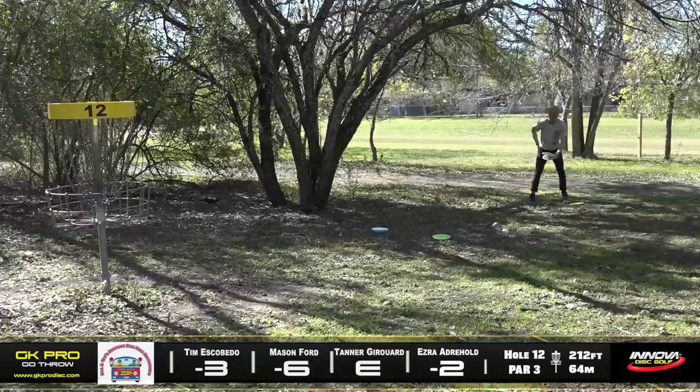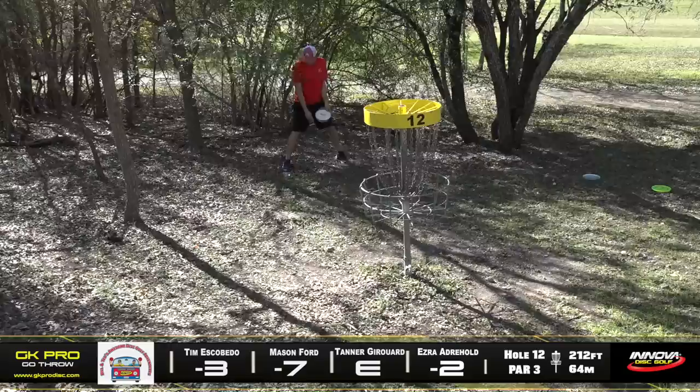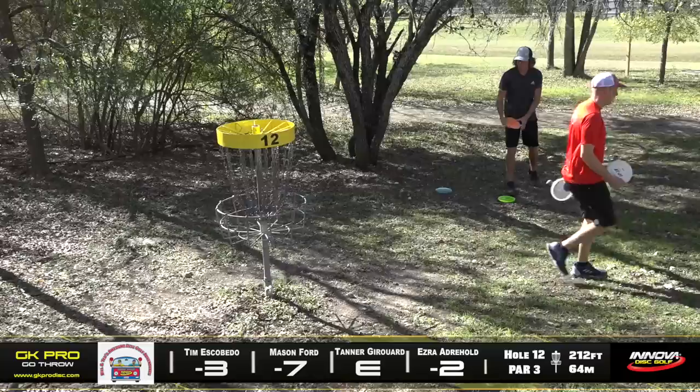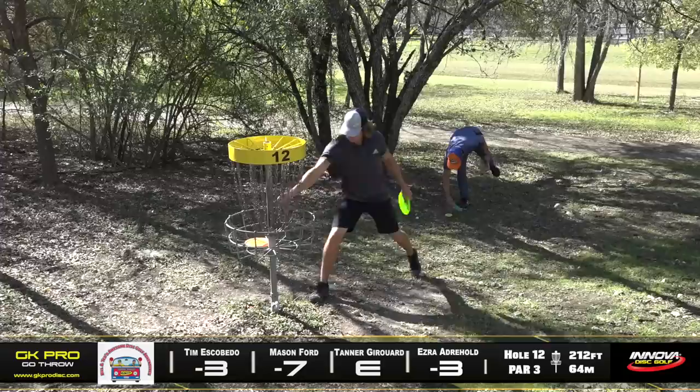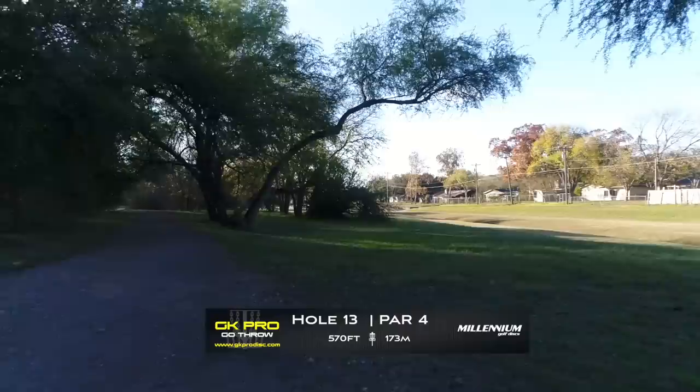Here's Mason — he's got out to maybe a 20 to 25-footer. Nice stick — great putt! He moves to seven under. He is rolling right now, that putt is looking so clean. Tanner taps out his par — unfortunate break catching that tree. Ezra in for his birdie, quietly marching up the leaderboard at three under. And Tim moving to four under — a couple of birdies negating those tough holes he's had.